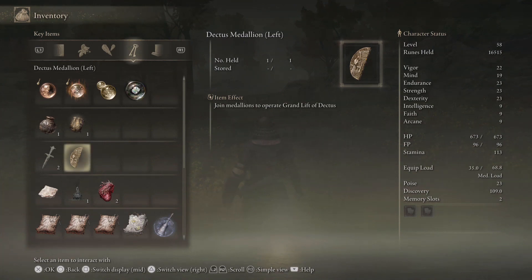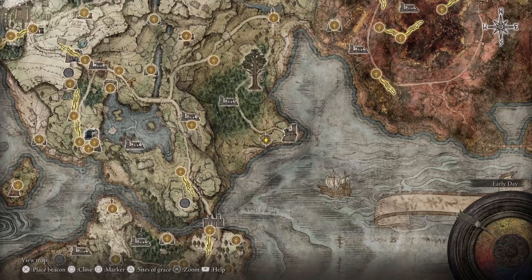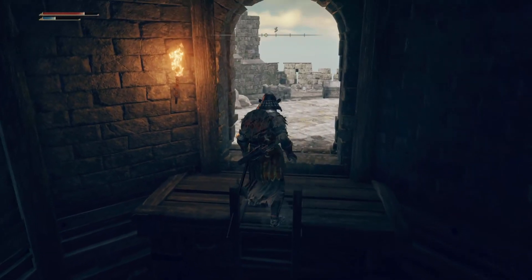The left one is probably the first one many people will find, and it's in a pretty easy location. It's going to be located over here at Fort Haight. All you guys have to do is basically head into the fort and head over to the staircase to your left, and continue on up.